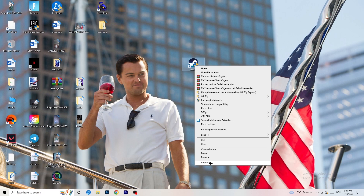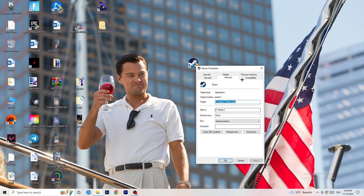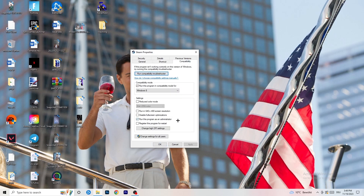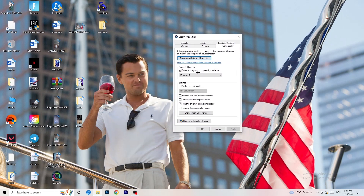If not, go back, right-click the shortcut, and go to Properties. Click into the Compatibility tab. I want you to copy my settings: enable 'Run this program in compatibility mode for Windows 8', disable 'Reduce color mode', disable 'Run in 640 by 480', disable 'Fullscreen optimizations', enable 'Run this program as an administrator', and disable 'Register this program for restart'. Then click Apply and OK.